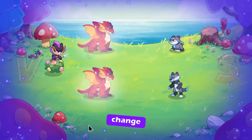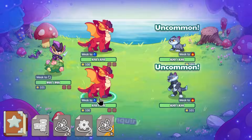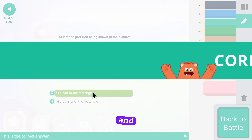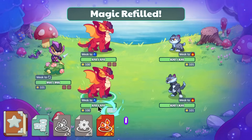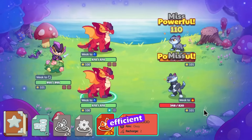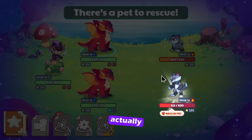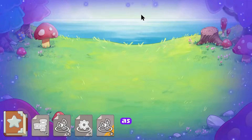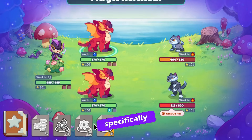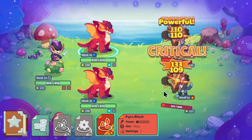Another tip is to change pets depending on the battle. Many people don't — like I know Mr. Inquiry sticks with his Tribeak. Although Tribeak isn't a bad pet, switching pets is a much more efficient way to clear the battles and to make sure you have something that can actually clear the pets as fast as possible. Embershed is right for this situation, so that's why I'm using him here.